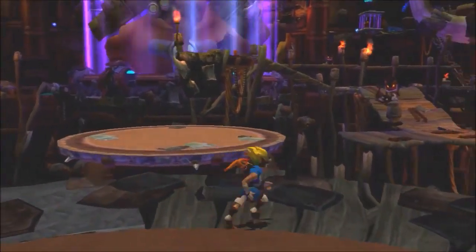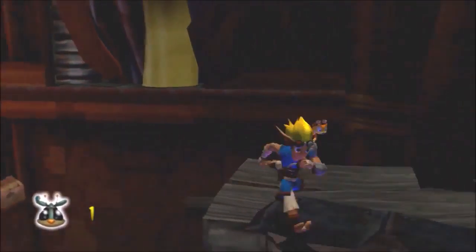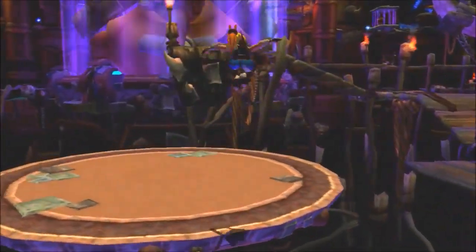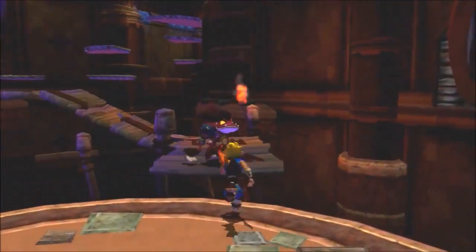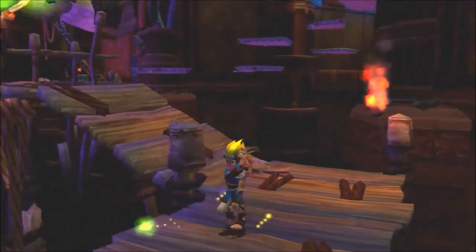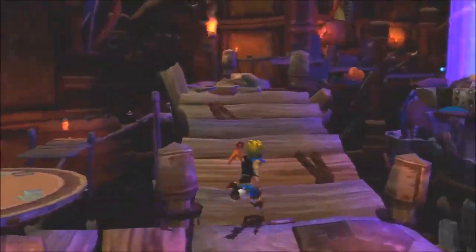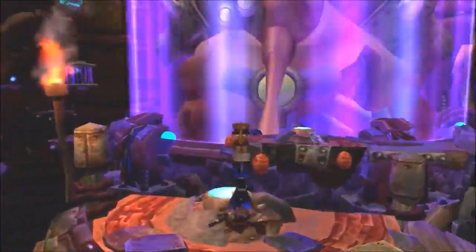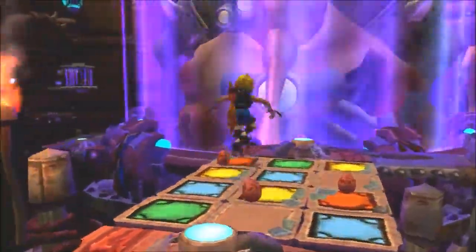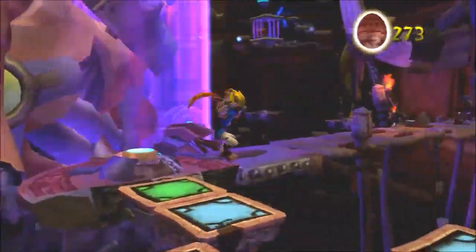If you can free the four of us, we can use our combined powers to break the force shield surrounding the robot before they use it to destroy the world. Scout fly! One out of seven. This is it — Gol and Maia's. This is the final place that we have to play through. Is it very last-level-y? Yes. Yes it is. It reeks of last level. I can actually taste the last level on it. Okay, we're done here.